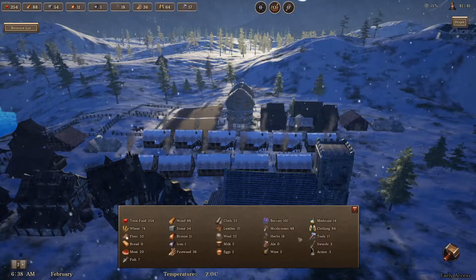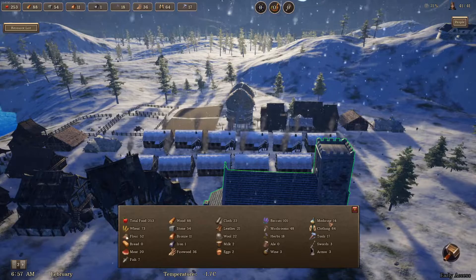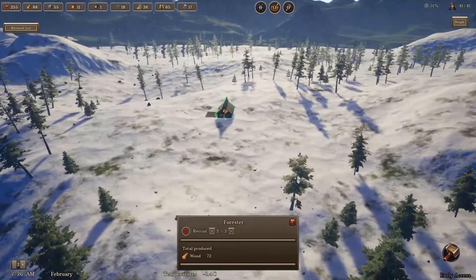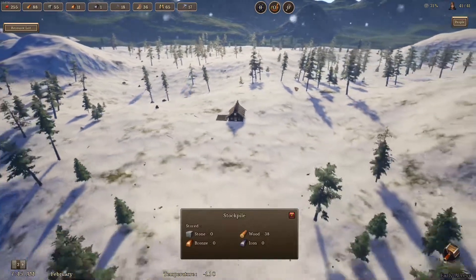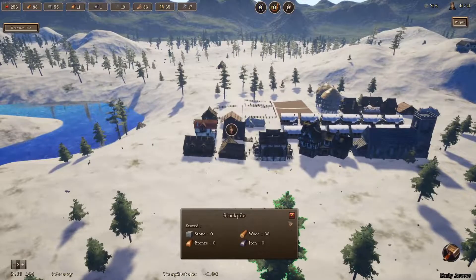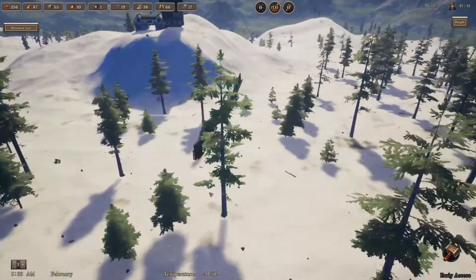Let's have a look at what we've got resource-wise. Medicine is at fourteen, firewood's thirty-six, that's not too bad. I've got two people in there as well. Have we chopped down this whole area? Jesus Christ. I guess we just continue building our wall then.